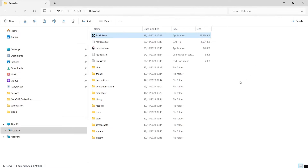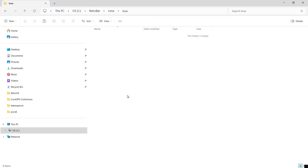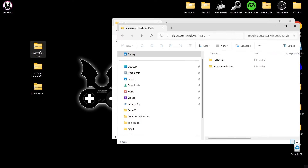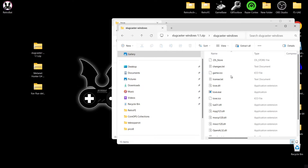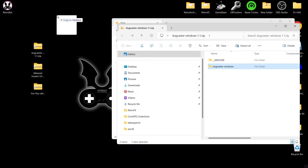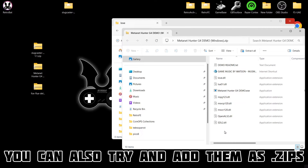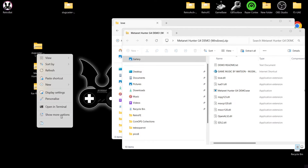Coming out of there, I'm going to open up my ROMs folder and find the LÖVE folder. Here are my downloaded games from itch.io. If I open up the first one — Slugcaster Windows — we've got an exe file, which is what was recommended. There's a slugcaster.exe in here, so what I'm going to do is drag this exe out of the zip folder and into the LÖVE ROMs directory.